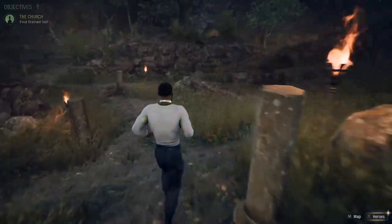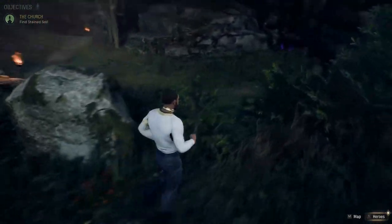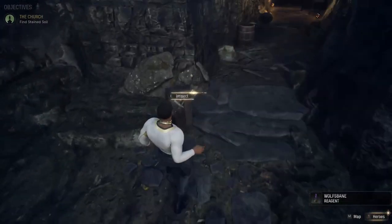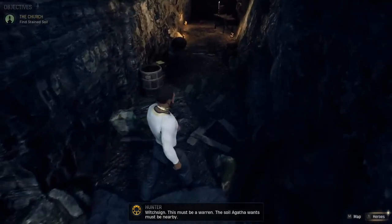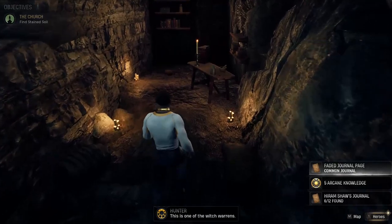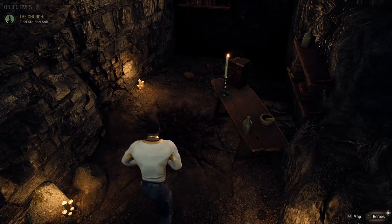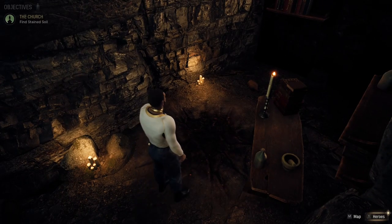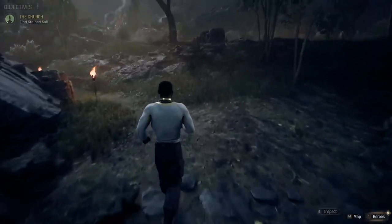We're looking for a table with some books on it. You'll see the Witch Sign — this must be a warren. Now you know your location. We're looking for a little stand with some books — grab all this stuff. This is one of the witch warrens. Here's the books, and there's the soil right there. This is where you collect the first soil sample.